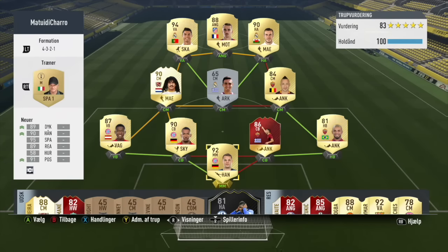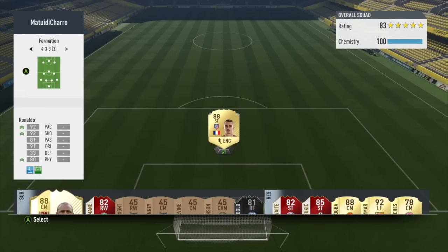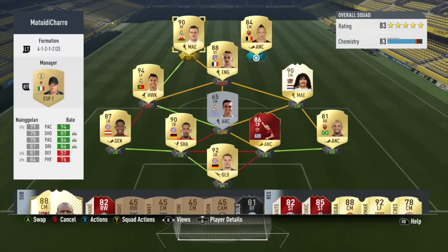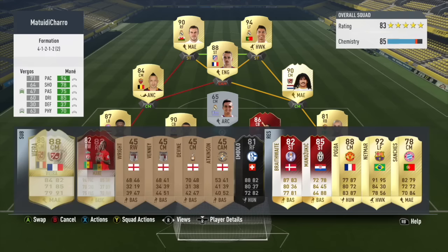This is the team I've been using this weekend league. The 4-3-2-1 is a kind of starter formation for me — I usually change to a diamond. You'll probably wonder why Burgers is there; he's there for chemistry obviously. I'll substitute him out whenever I get the chance and bring Vera in as a CDM.